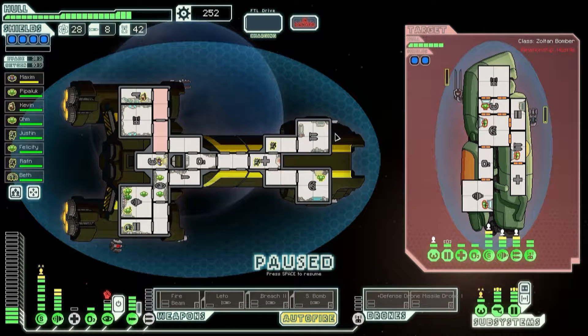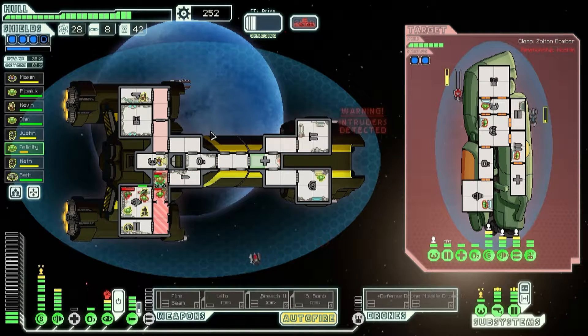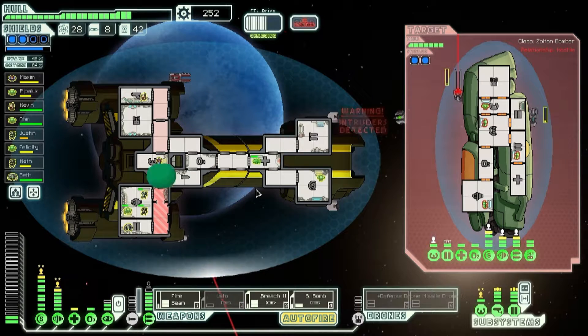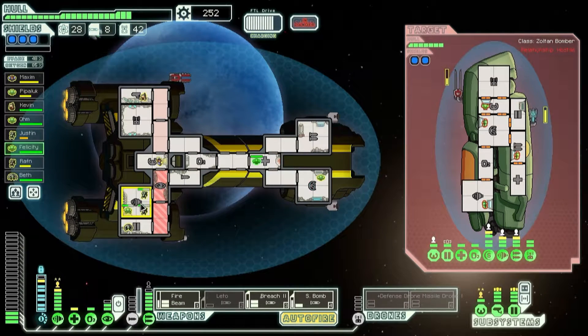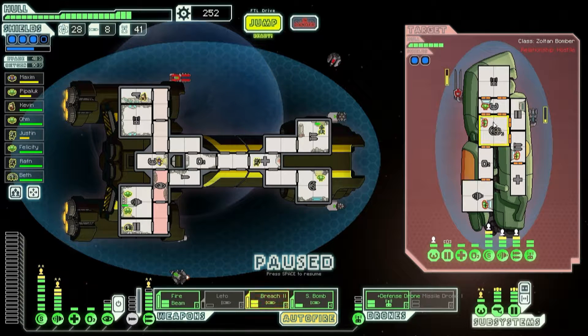Intruders — looks like we're gonna have a Zoltan party. Run! Run! Run as fast as you can! I don't think you can survive this fight, so we're going to get you out. I don't like it when they explode on my dudes — it's not nice. The borders have been destroyed, which means Justin is free to go back to his station.